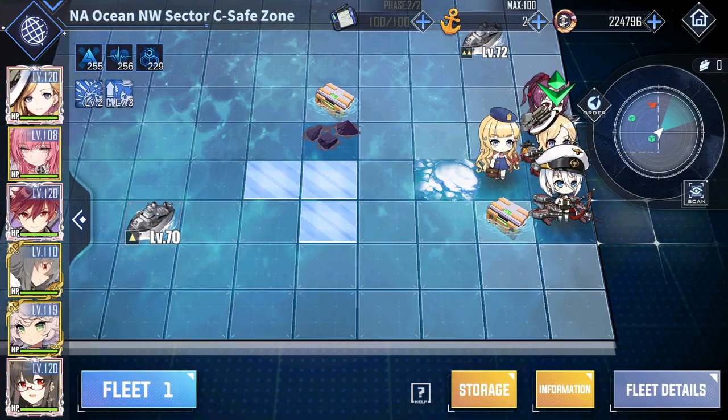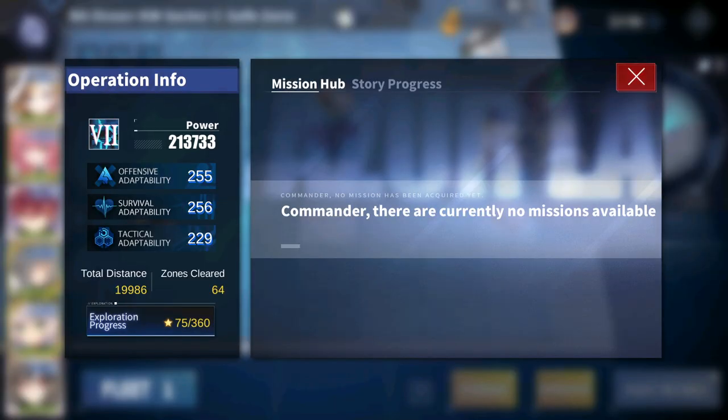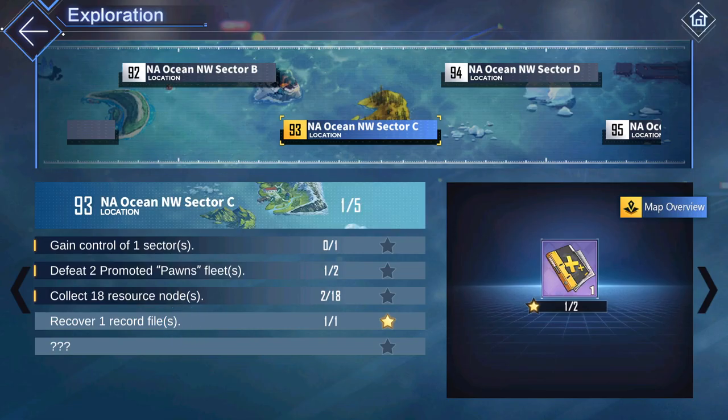I've already cleared it — it's a safe zone. Go to Information and then Exploration Progress, NA Ocean Northwest Sector C. Notice that it says 'Gain Control of One Sector: 0 out of 1.' Clearly I've done that because I just entered it and it's safe. But it's okay, because you're going to be able to actually get that star.